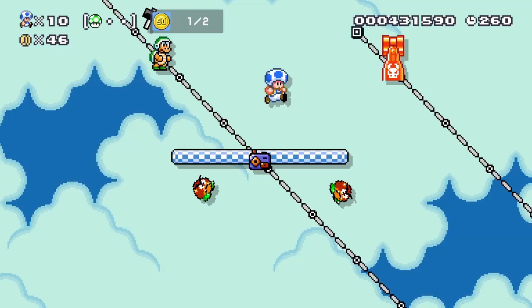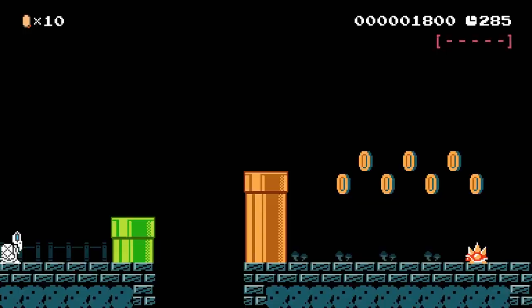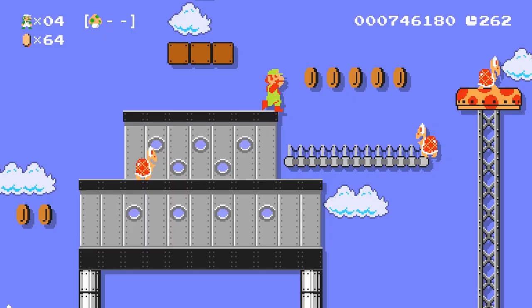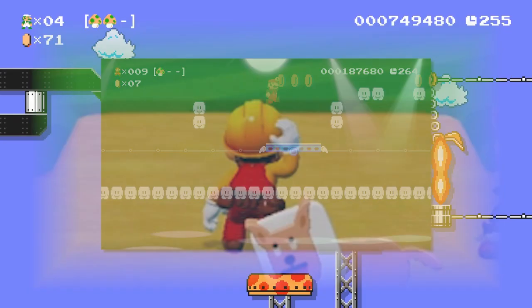Sub levels — the areas that you get to by entering a pipe — can now be vertical, finally allowing for areas where you go up and down as opposed to just left and right. There are also a lot more sound effects and musical options to play with to give a little extra spice to your levels. And they scrapped that annoying rave music from the first game.